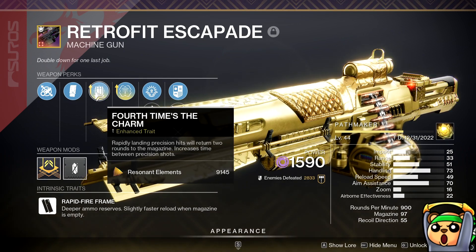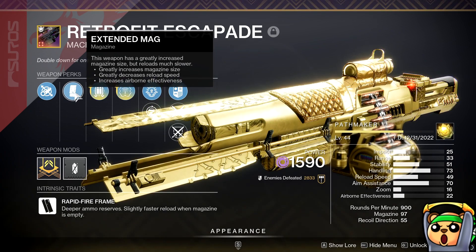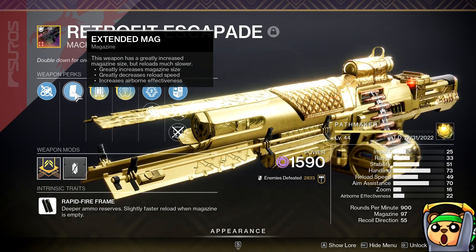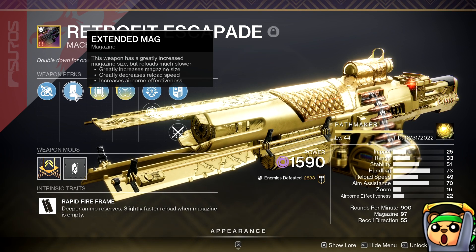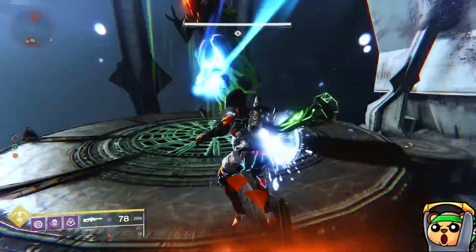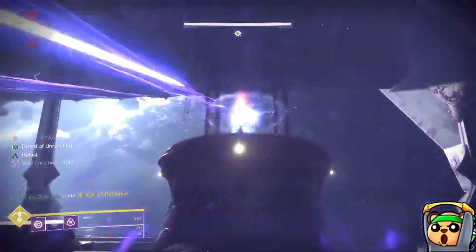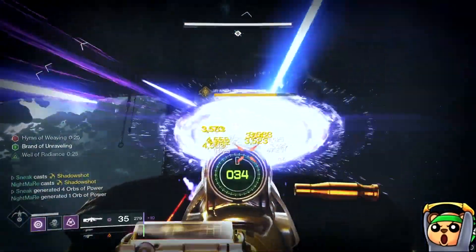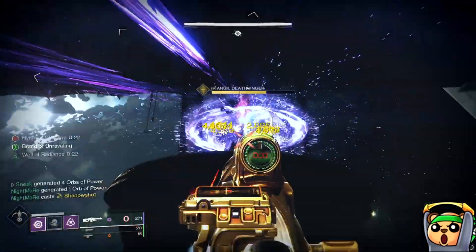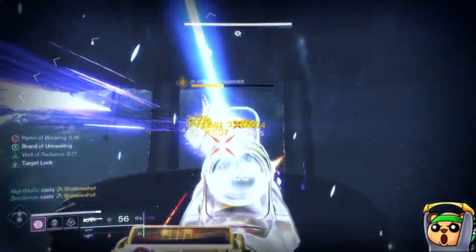4x the Charm is not mandatory, but it does help quite a bit. The only other thing that could matter on the gun is the mag perk — in this case, Extended Mag — because it just gives you the most bullets. You don't need to have it either, but it's just an improvement. Other than that, you can run whatever you want in the first barrel slot, and for mods you can run either Boss Spec or Backup Mag. Personally, I think Boss Spec is better overall on a boss.